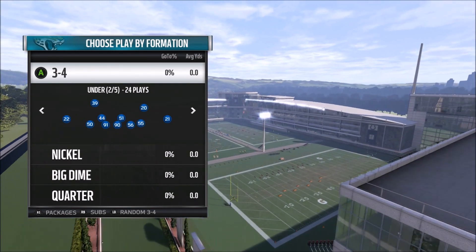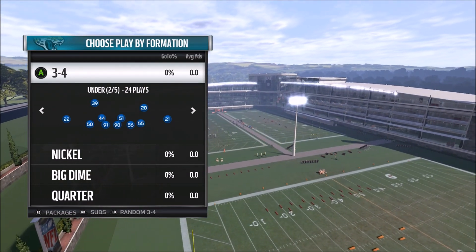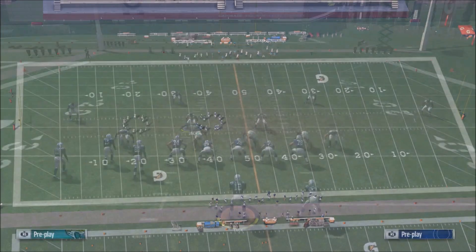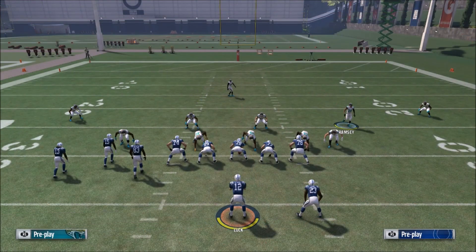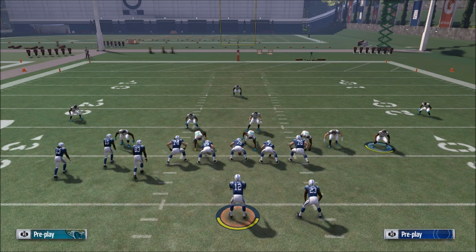Definitely hit that subscribe button if you're new, you don't want to miss out on any of this stuff. The blitz we're looking at today is going to be in the 3-4 under formation and it is called the SS Scrape 3. I've moved Jalen Ramsey to my strong safety position just to get some more speed here and show you just how fast this can actually be. If you're in ultimate team or something like that, you can put a guy like Deion Sanders here and just really scream with this.